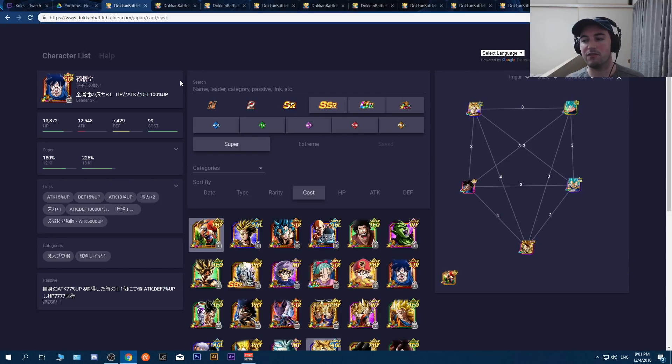Without further ado, let's get into it. Super and Extreme are going to be a little different in terms of how I went about them and how I can advise you to approach them. From there, the actual category stages will follow the format described: top-left, bottom-left, bottom-right. So first off: Super type requires you to bring a rainbow team of super types.